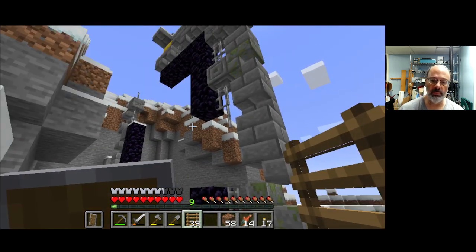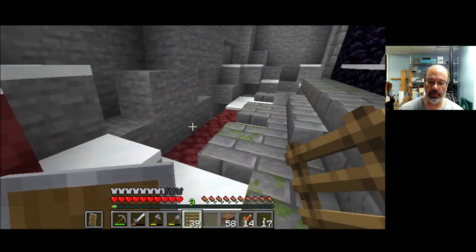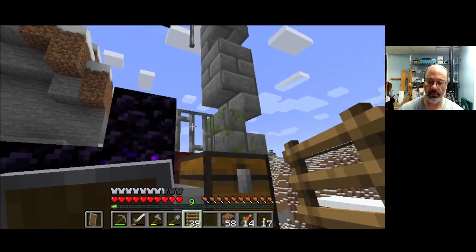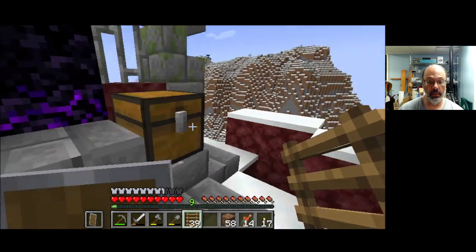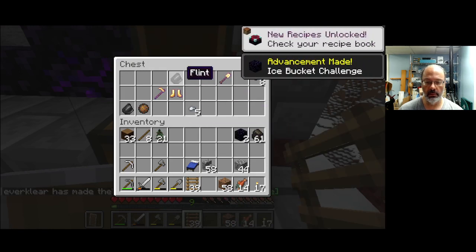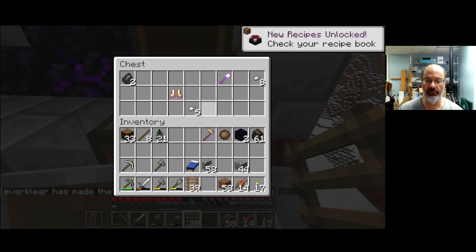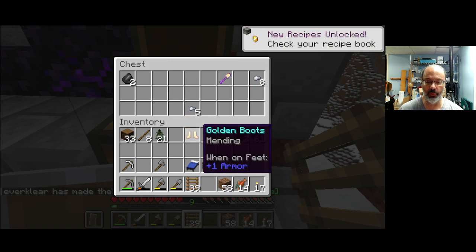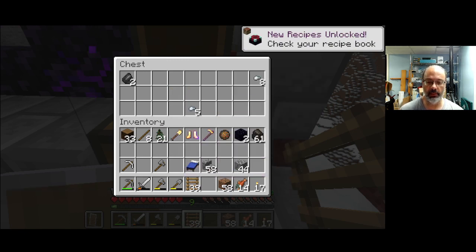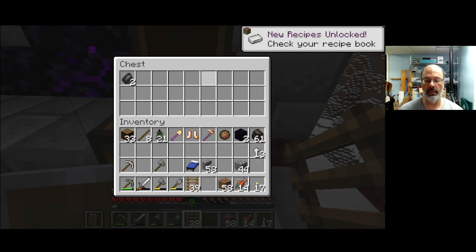So you get iron bars — well, sometimes there's iron bars. The chests usually have interesting things. Obsidian. Flint — I don't really care about that, I've got no shortage of that. A fire charge is cool. Golden hoe of four efficiency. Oh, golden boots with mending — wow, that's a nice one! That's a nice find for running around the nether.